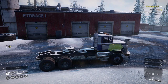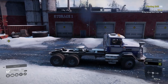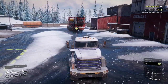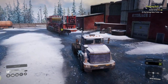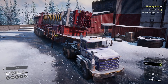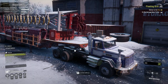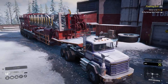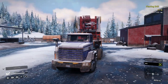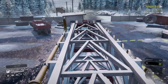Let's begin by starting the engine and putting on a little diff lock, because we're definitely going to struggle on this very rough terrain. We're going to go ahead and attach it like always. Now it's attached and it's actually really shaking a lot. This might be our biggest delivery so far.